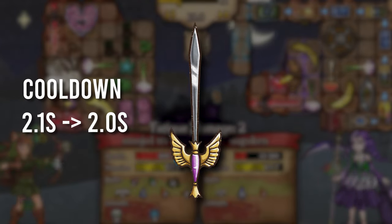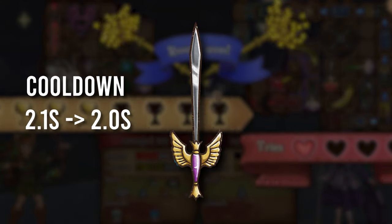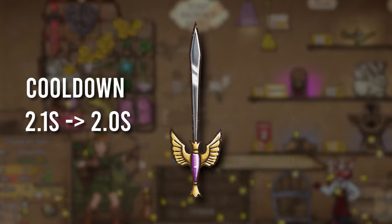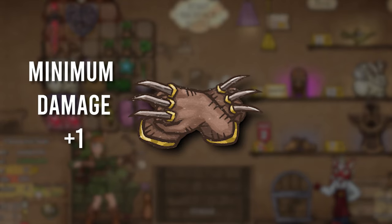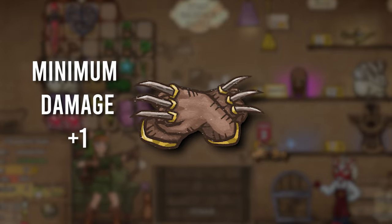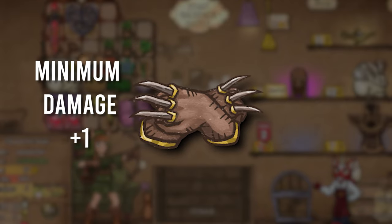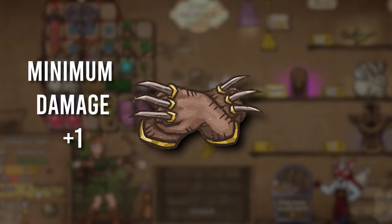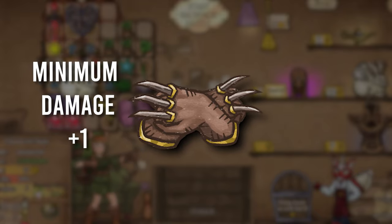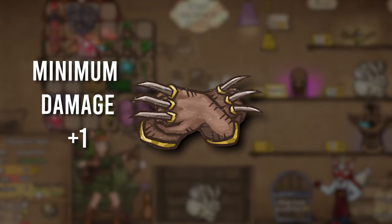The Falcon Blade's cooldown decreased from 2.1 to 2.0 — a small change, not really sure why they did this but it's a change nevertheless. The Claws of Attack also got a buff finally. The minimum damage has increased by 1. I personally don't think this makes the Claws of Attack amazing, but it is a pretty weak weapon and I'm glad to see it getting just a little bit stronger.